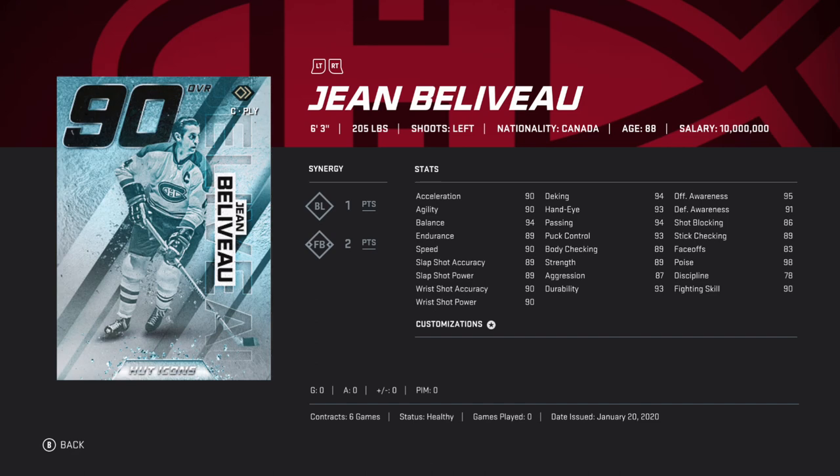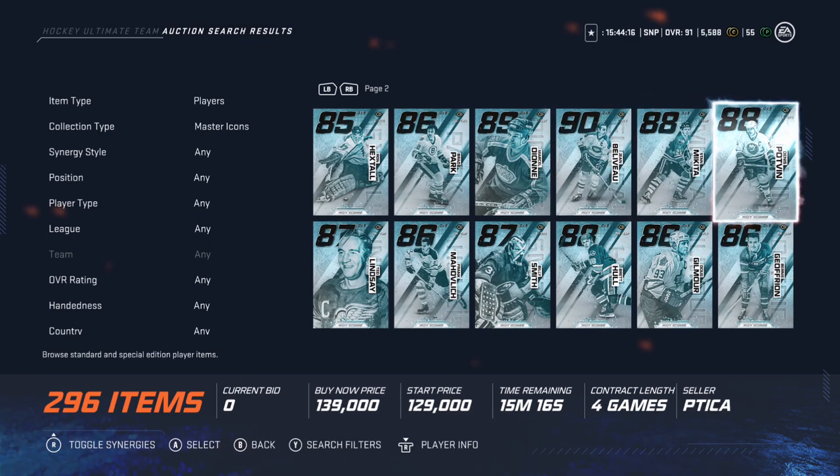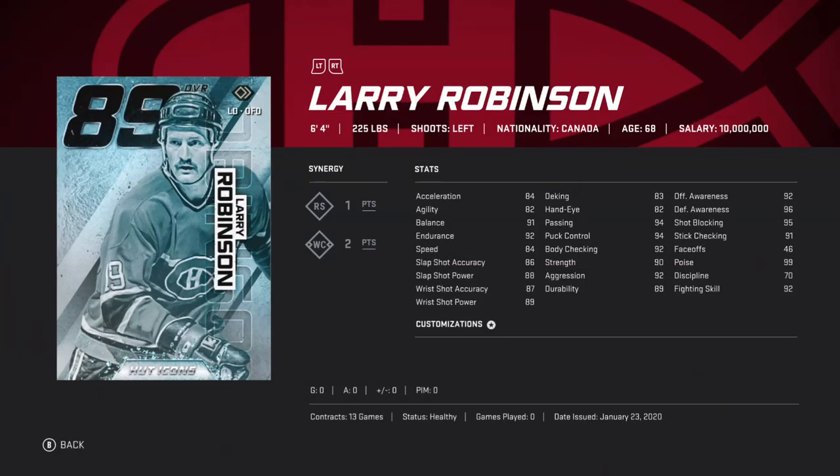Beliveau will be a 92 face-offs and 99 speed max shot — very big. These cards could turn out really, really well if they end up doing some of them. Like, say you get a Larry Robinson — imagine that with plus-nine, that would have 96 speed. Actually, that's not even that great.